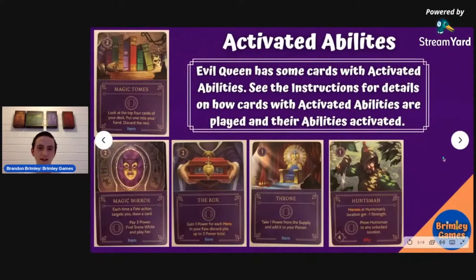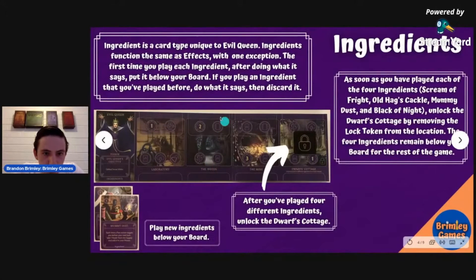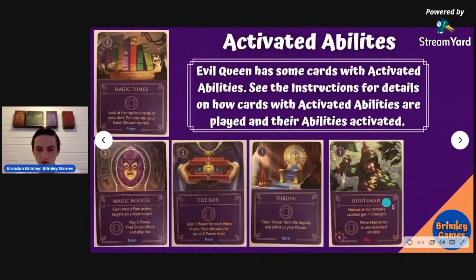In the Evil Queen's realm there are some activated abilities. Basically, with activated abilities, when you go to a location in your realm that has an activate symbol — and as you can see there's one here and one here — she's got two locations that allow that, which makes it pretty powerful unless they both get blocked by heroes at the top. So you've got to watch out for that, but you can do some pretty great stuff with all of these.